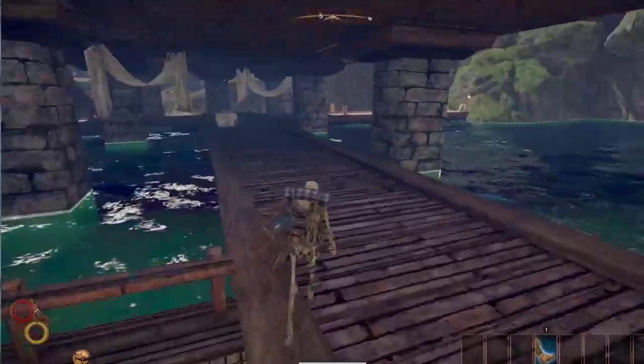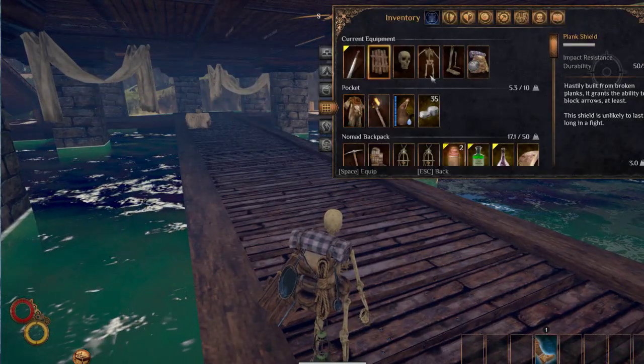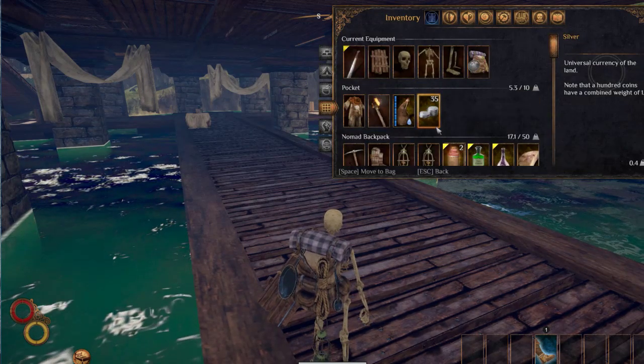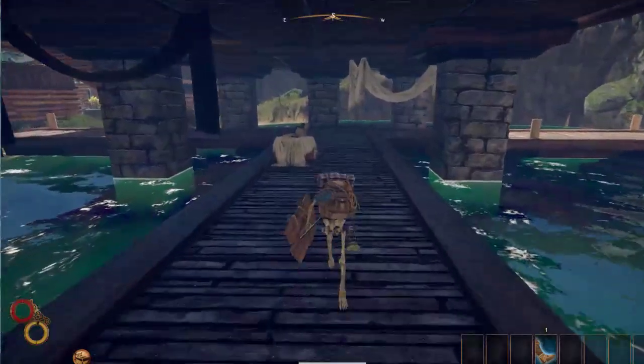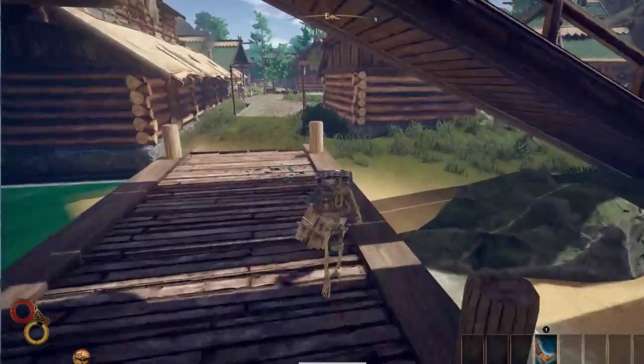All right, so how much silver do we have right now? We have 35 — where does my silver go? Oh, I bought the backpack, that's right. So we need more than 35; we need 50 to get the ability, which is fine.